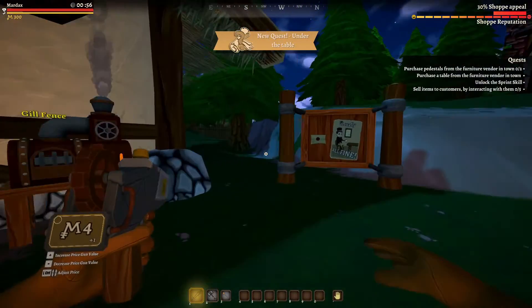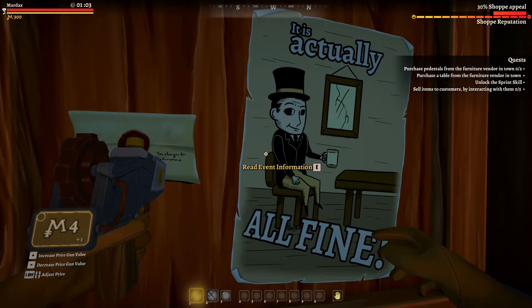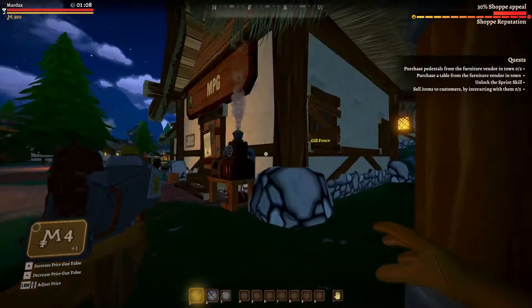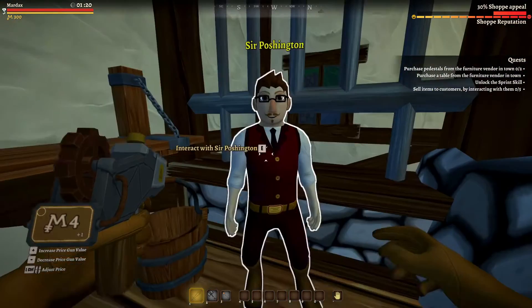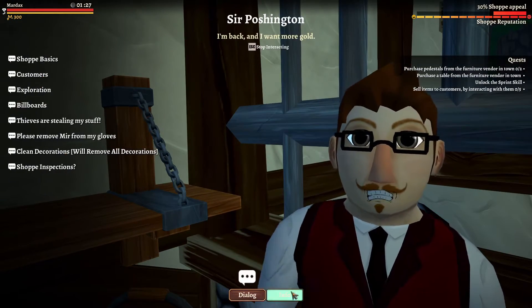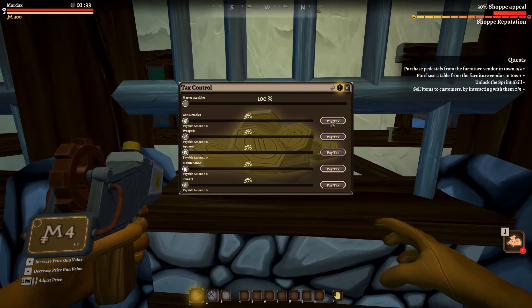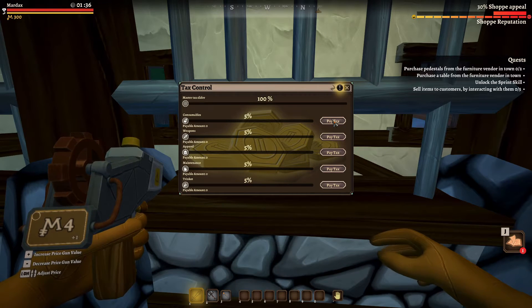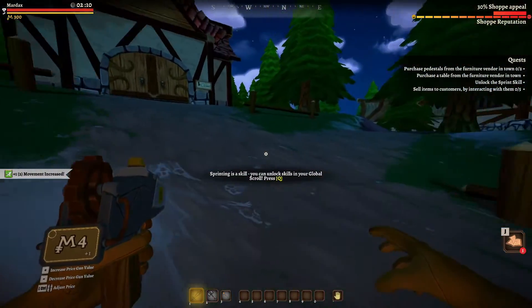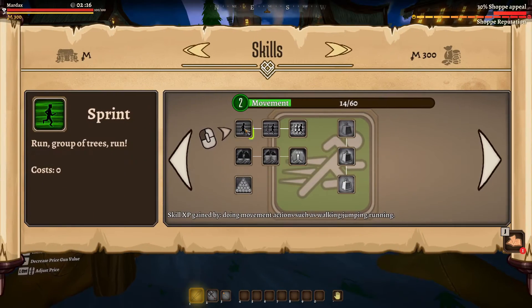First, what do we have here? Come back tomorrow. Read event information — there is some kind of event but currently nothing. This guy is pushing taxes on me. Eight taxes? Okay, nevermind. Sprinting is a skill you can unlock in your global skill score. Press Q.